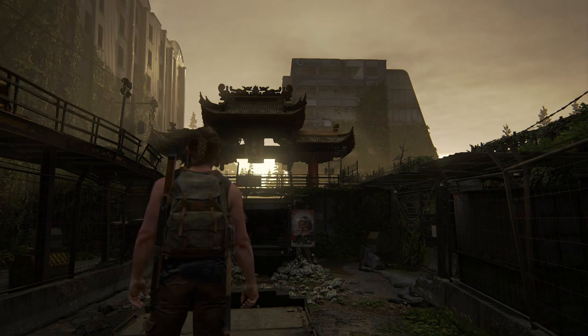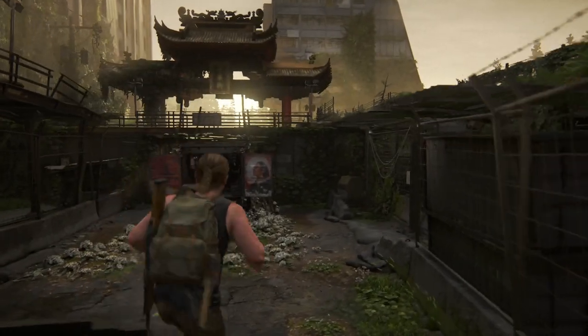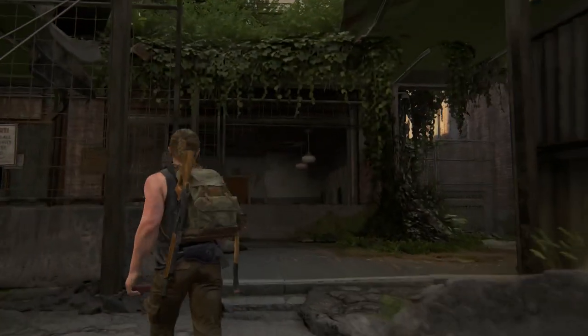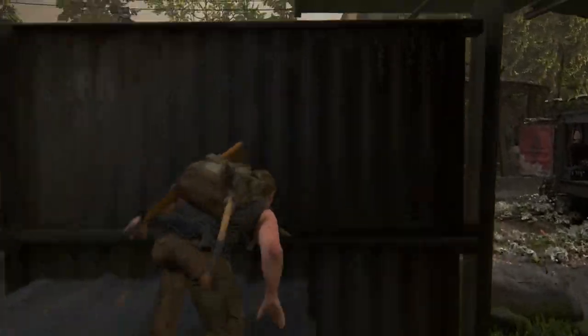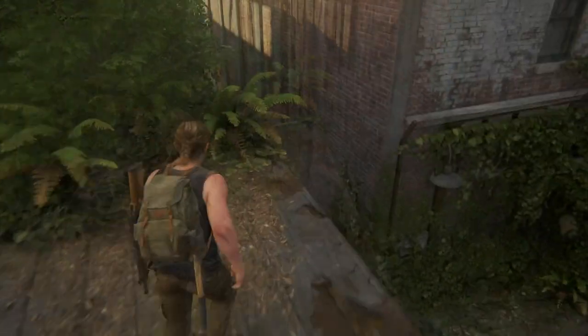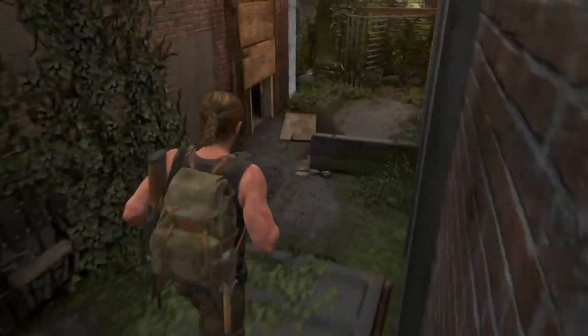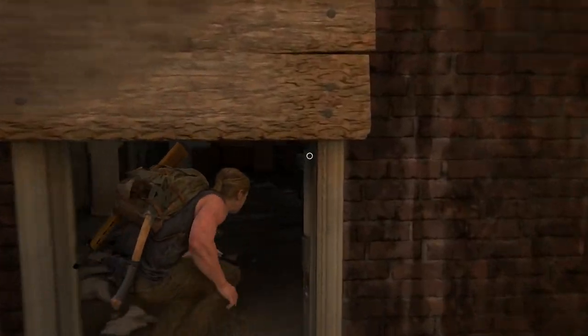The first holster can be obtained during Seattle Day 1 in the Hostile Territory subchapter. Once you reach the gate, climb the containers to your right, turn to your right and you will see an alley. Jump over that fence and then enter the first door to your left to find the holster.